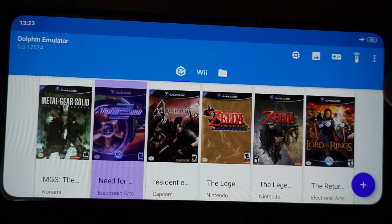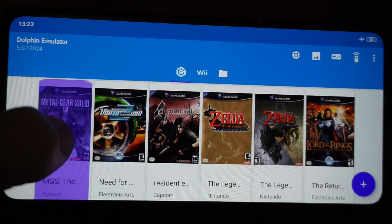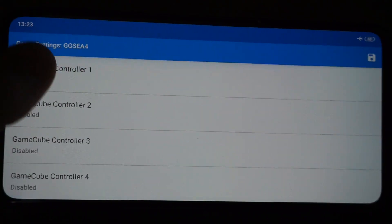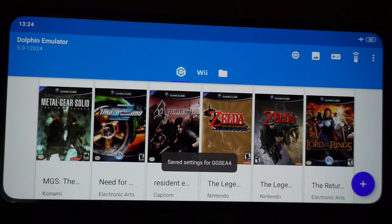So currently I'm using Dolphin 5.012.024. Currently you can readjust your graphics settings, and also your controller settings. So you can also do per game settings in there as well.